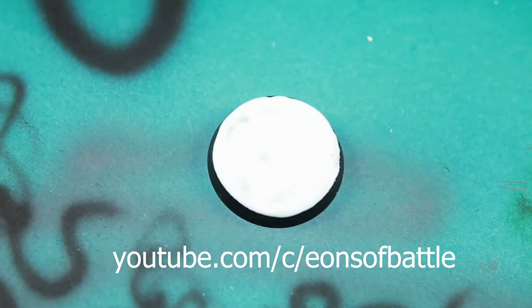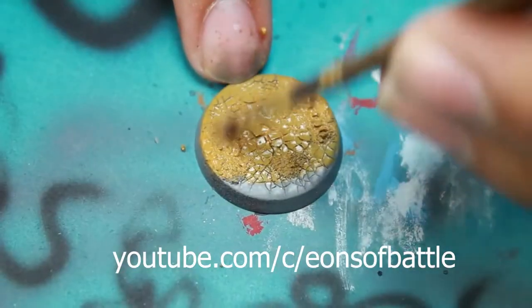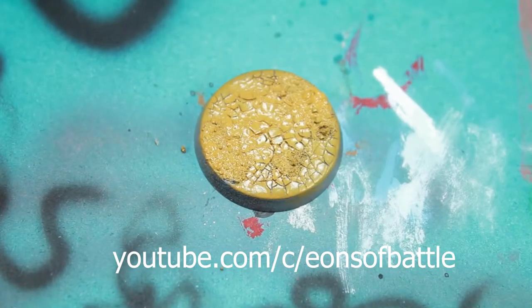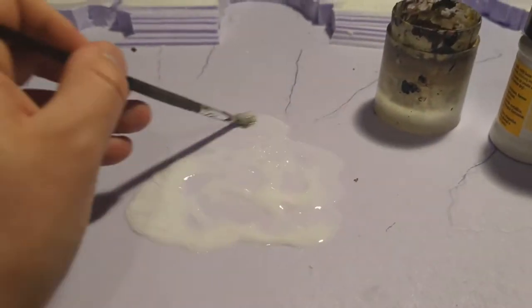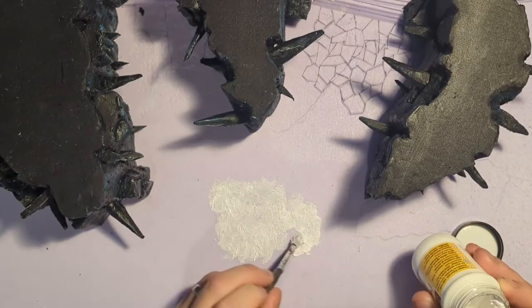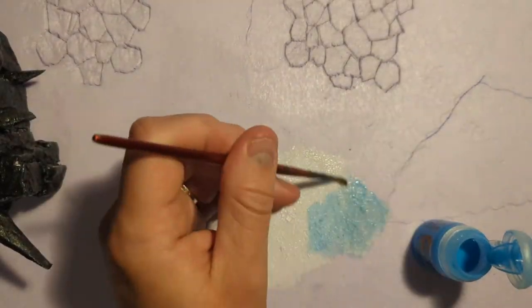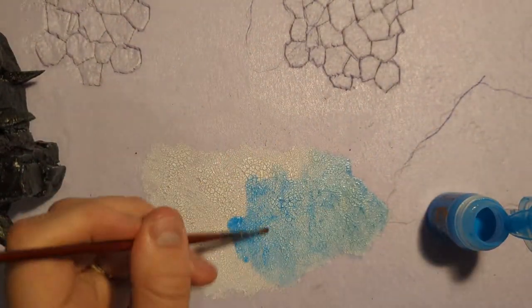I'm pretty happy with how it's looking, but before I paint it I move on to the icy floor. This is crackle paint — it dries like desert earth and apparently it'll work for ice too if I put down PVA first, with the cracks going a bit bigger. After the PVA went down I did a good thick layer of crackle paint, and when that had dried I painted it with Pilar Glacier contrast. It's not looking too great right now but some good snow flocking later will help.